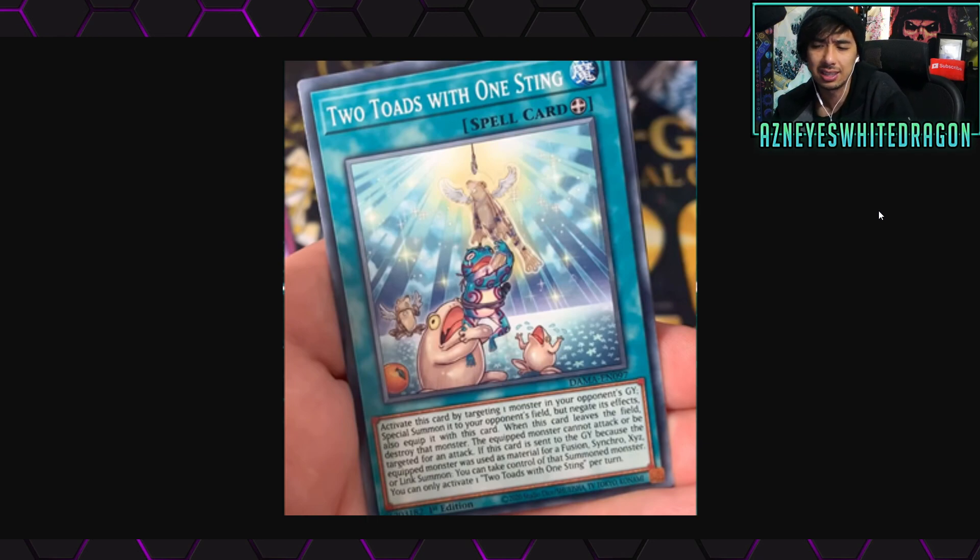Two Toads with One Sting was announced a while ago under a different name, but now we have the TCG wording. Activate by targeting one monster in your opponent's graveyard — special summon it to your opponent's field but negate its effects, and equip it with this card. When this card leaves the field, destroy that monster. The equipped monster cannot attack or be targeted for an attack. If this card is sent to the graveyard because the equipped monster was used as material for a fusion, synchro, xyz, or link summon, you take control of that summoned monster. It would be hilarious if your opponent uses this on you, you make Acid Golem, and they just get stuck with it.